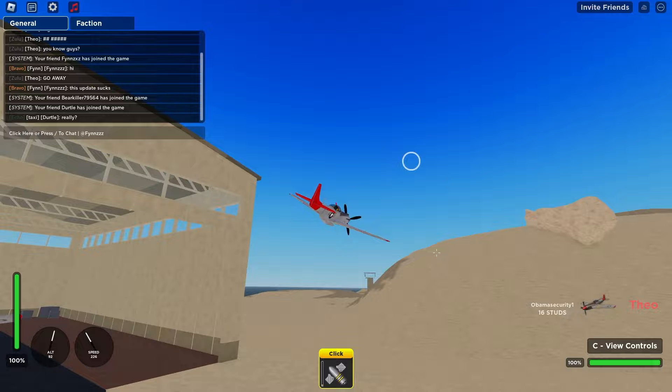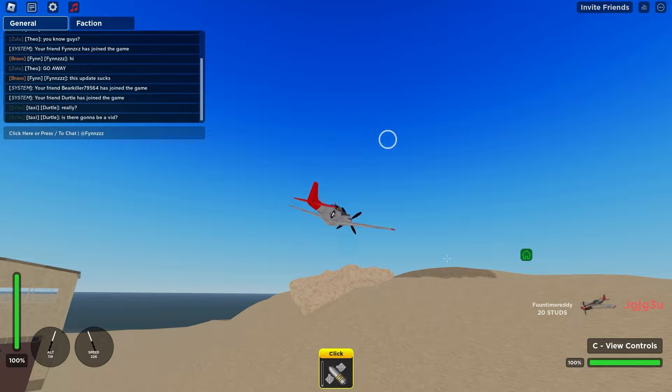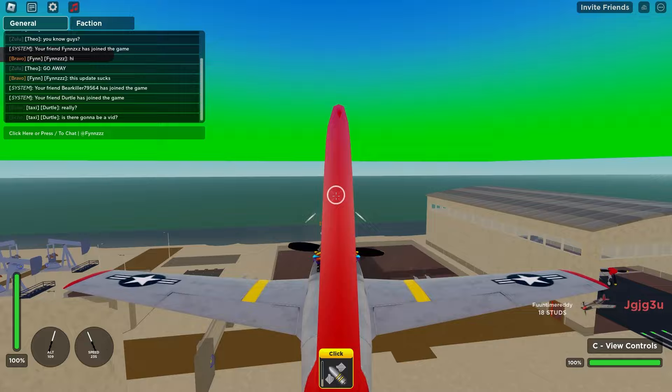It is literally so difficult to aim. I don't know what the developers did — I don't know why they couldn't just make it aim like War Thunder. I was literally trying my absolute hardest to aim at that dude right there and as you can see I was just wobbling all around him. The controls — I don't know what they're doing to these things — it is so difficult to just aim at something and stay aimed at it.